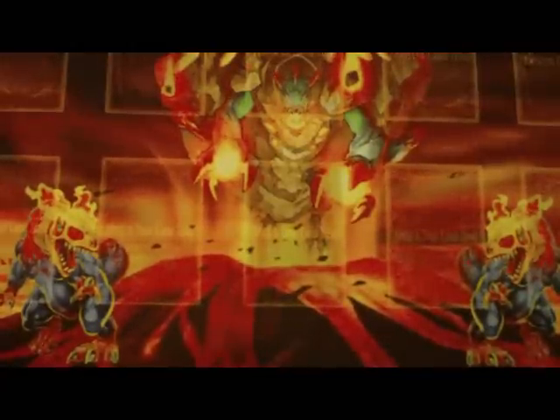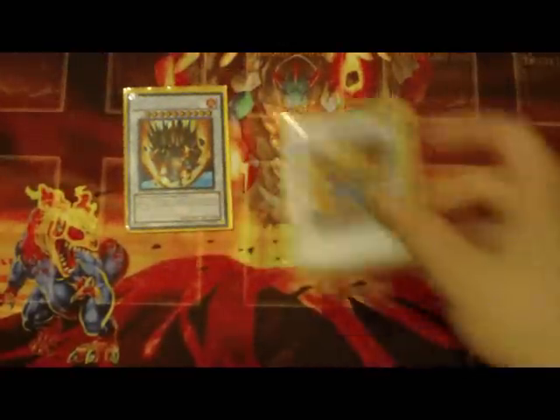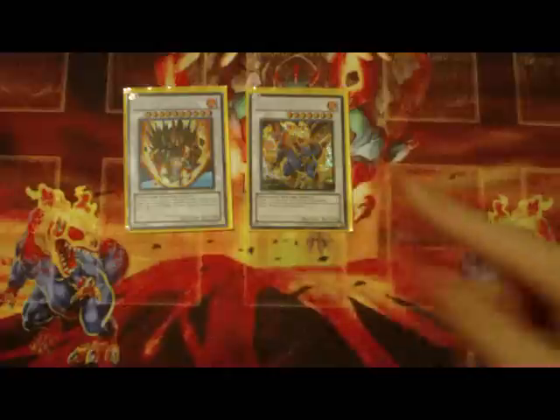For Traps, you get two Bottomless, two Compulse, one Seven Tools, two Trap Stun, two Dust Tornado, one Torrential, one Solemn, and one Mirror Force. So that's what you would get. I'll just give you guys some directs to look at while I talk about the prices.